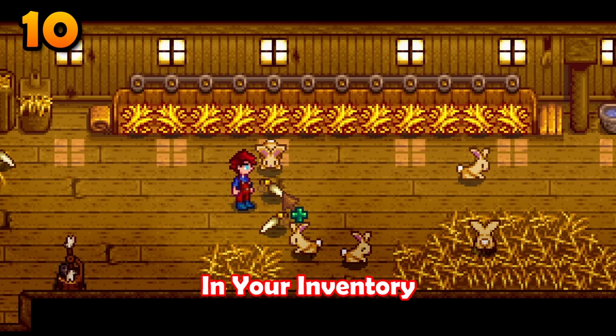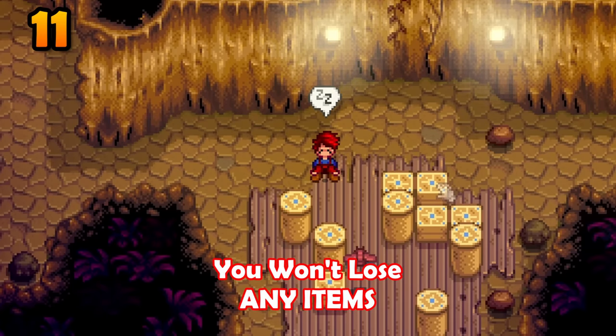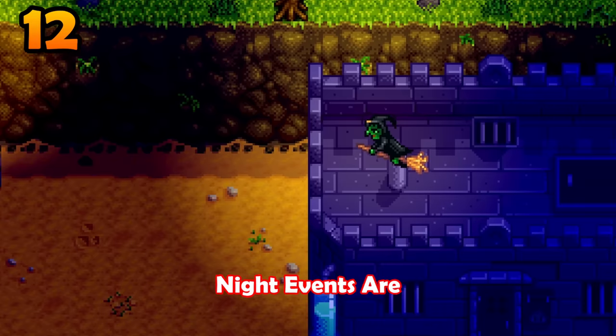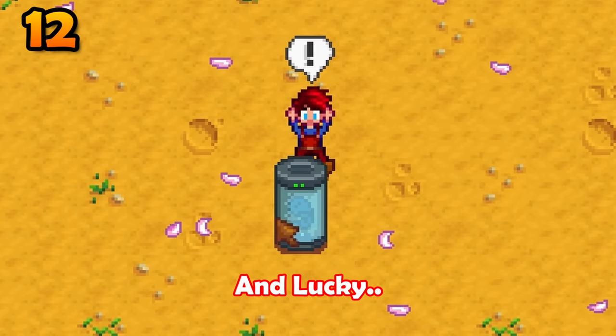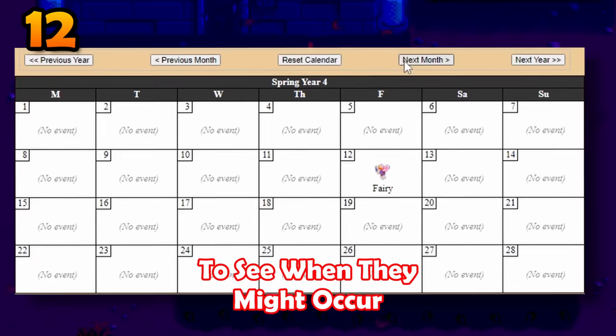Holding a rabbit's foot in your inventory will not increase your luck — that is just silly. You won't lose any items from passing out in the mines, only from being defeated in battle. Night events are not rare and lucky; they are predetermined and you can actually look up your save file to see when they might occur.